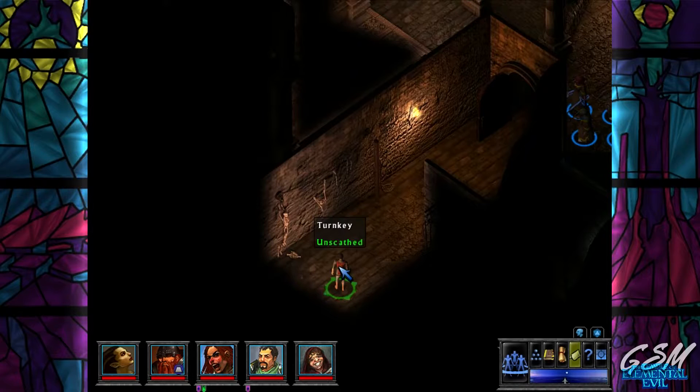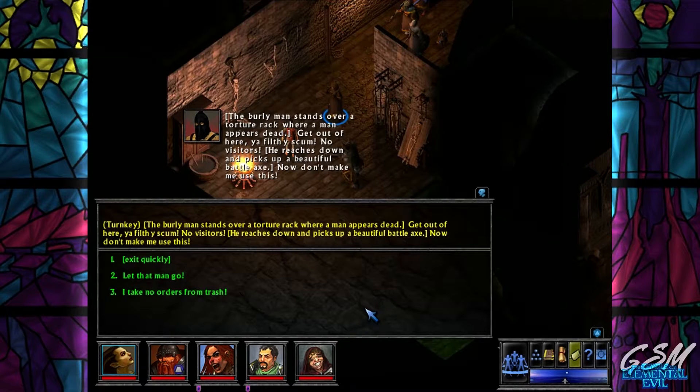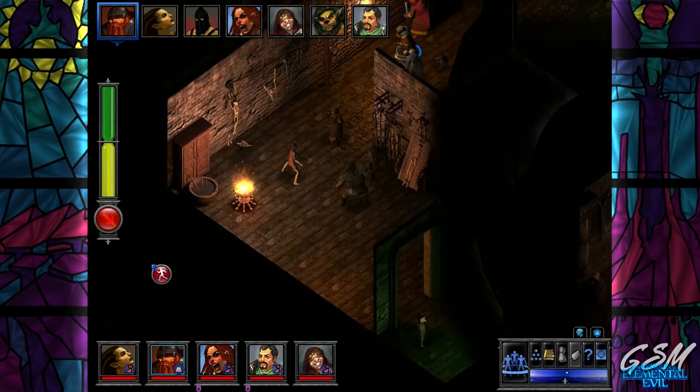There's a man in here - hello man. The burly man stands over a torture rack where a man appears dead. 'Get out of here, you filth scum - no visitors.' He reaches down and picks up a beautiful battle axe - 'Now don't make me use this.' 'You do not listen well - no more food for my gnolls.' He picks up the axe and charges.